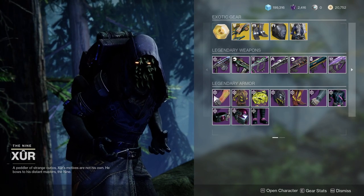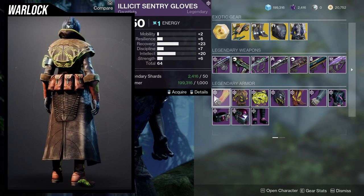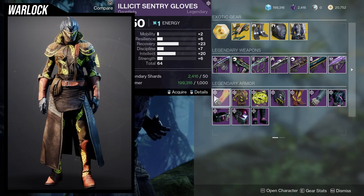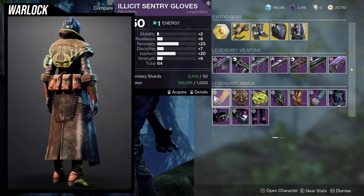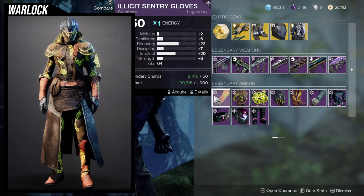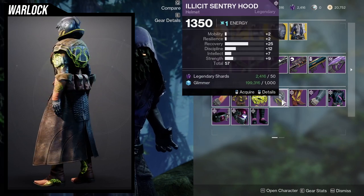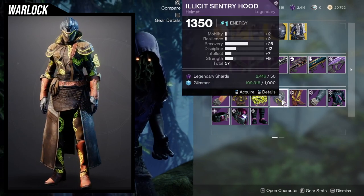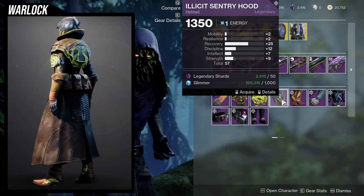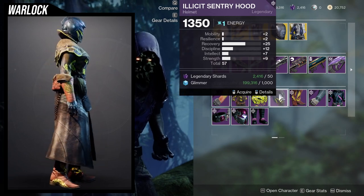As for the Warlock armor stats for Illicit Sentry: 23 recovery, 20 intellect — pretty decent. I'd probably bump up the resilience for a 16, giving me 18, 25, 9, 22 when masterworked — pretty nice. I didn't ignore the chest piece: 25 recovery, wow. The discipline is pretty good because once you bump it up to plus 10, it's a 22 — a pretty good helmet for a grenade build.